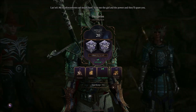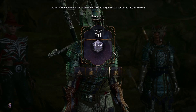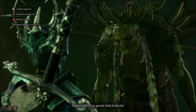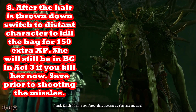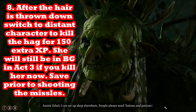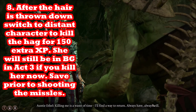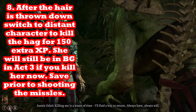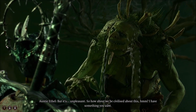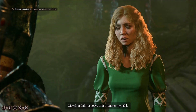Lae'zel handles the Intimidation check — that's how you save Mayrina and get the hair. Once she drops the hair, before answering the next dialogue prompt, switch to a character who is not caught in Auntie Ethel's dialogue and hit her with magic missile. That earns you the extra 150 XP. She says killing her is ineffective — she'll resurrect — and people have verified she appears in Act 3 with her own quest line.